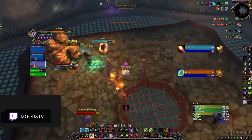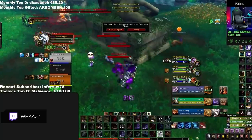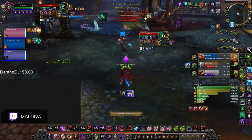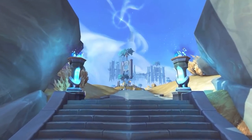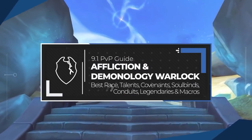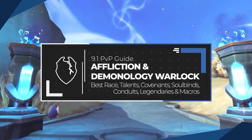Do you want to one-shot your opponent before they can blink an eye? Who wouldn't want to use just one button to decimate your enemy in a second? But maybe you prefer to rot your enemies, doing unhealable damage to everyone on the enemy team. If this is what you want, then Warlock might be right for you. Stick around because we're going to go over everything you need to know for setting up your lock in 9.1.